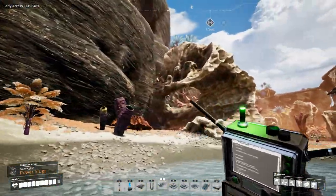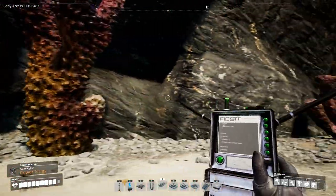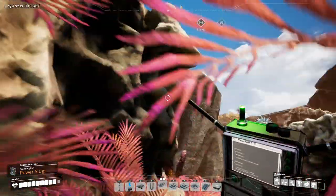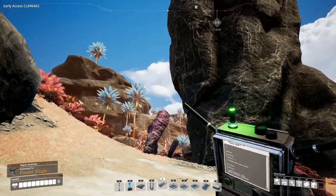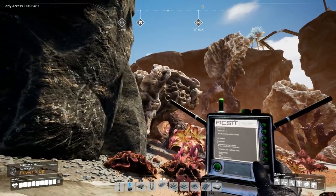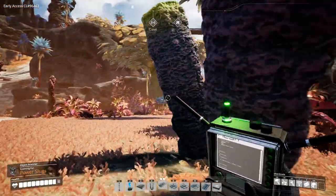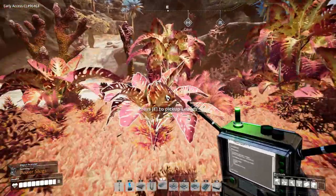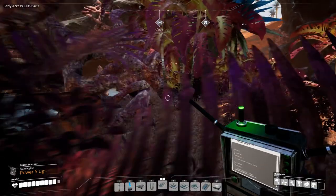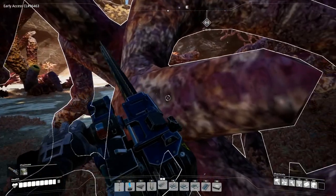Hopefully we can. There's a slug up there somewhere - let's see if we can find a way up there. That's the one we can't get, I think - that's the one in the ground. There's nowhere to be seen. Let's try and chop some of this stuff down and see if it pops up or something.